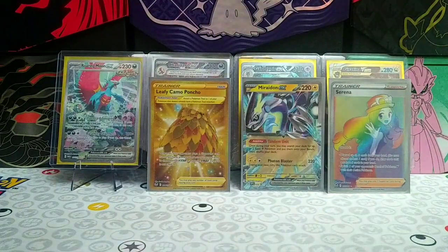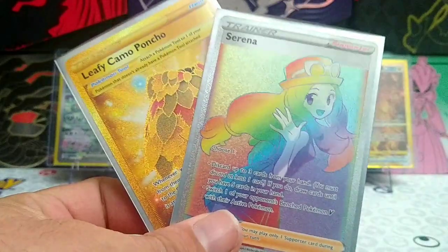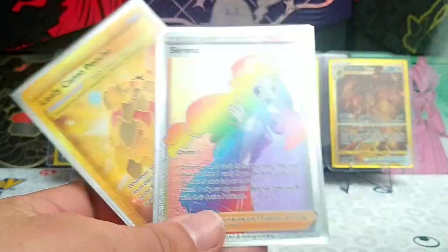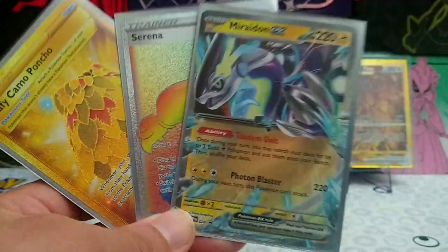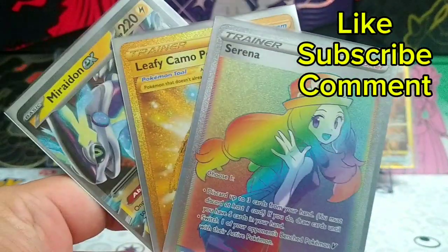Alright guys, I think we did have a pretty good opening today. We have our two cards pulled from Silver Tempest — the Leafy Camo Poncho Gold and the Rainbow Rare Serena — and the Mariodon EX promo. Like, subscribe, and comment, and we'll see you in the next one.